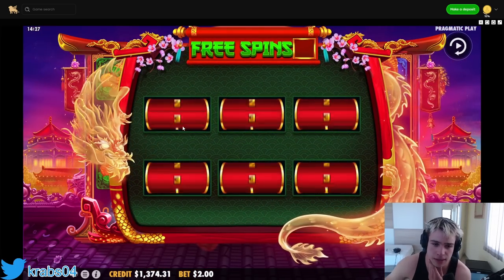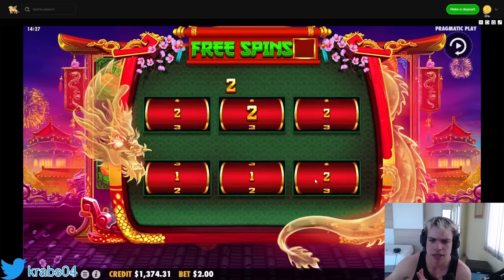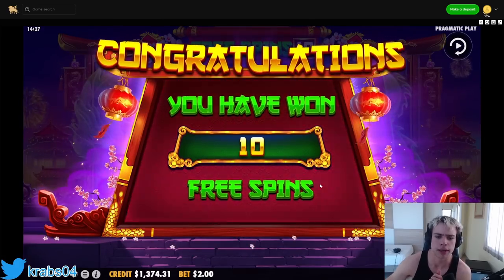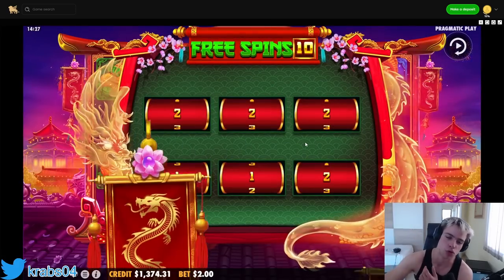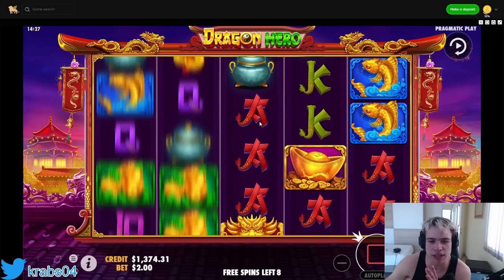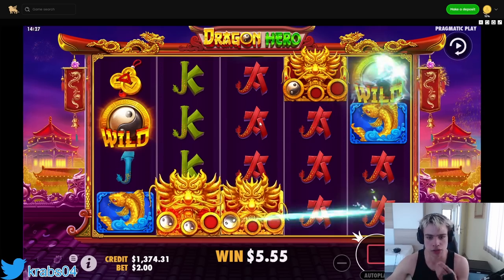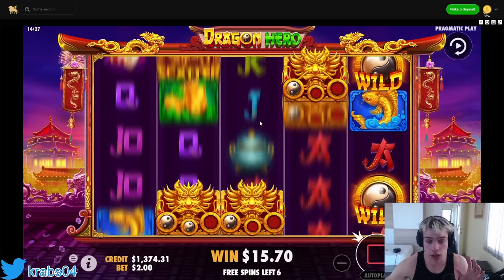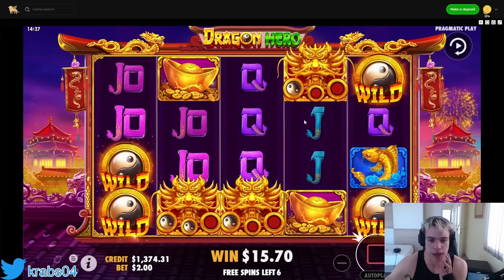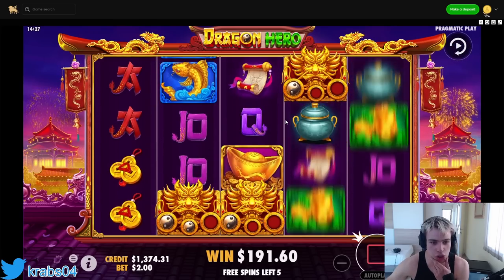Holy shit! Let me see - two, two, two, okay. Ten spins again, nice, we'll take it. Thank you for checking out today's video, I hope you're doing great. So we need to get the super wild at the beginning - wait, I got three of them! Now we've got three wilds... four wilds every single spin! 175, let's go!